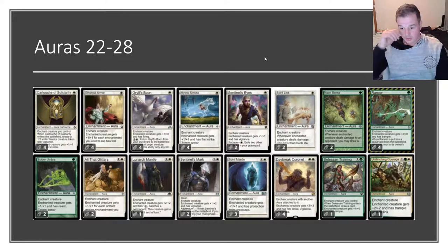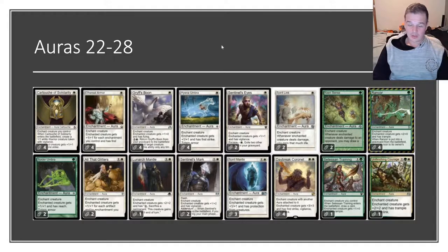As far as the auras are concerned, these are the auras I consider main deck playable or that have been main deck playable in the past: Cartouche of Solidarity, Ethereal Armor, Griftspoon, Hyena Umbra, Sentinel's Eyes, Spirit Link, Keen Sense, Rancor, Spider Umbra, All the Glitters, Luminarch Mantle, Spirit Mantle, Daybreak Coronet, Cetacean Training, and Unflinching Courage. A lot of these I wouldn't be playing in my deck at the moment — they are metagame dependent.